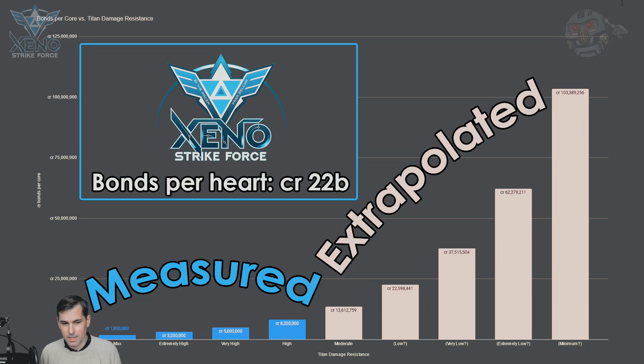Bond values start at 1.8 million credits for titans at maximum damage resistance. We've also measured it for extremely high, which is 3.2 million; very high, which is about 5 million; and high damage resistances, which is about 8.2 million. We can extrapolate based on the trend of that curve how it would increase based on potentially lower levels of damage resistance.